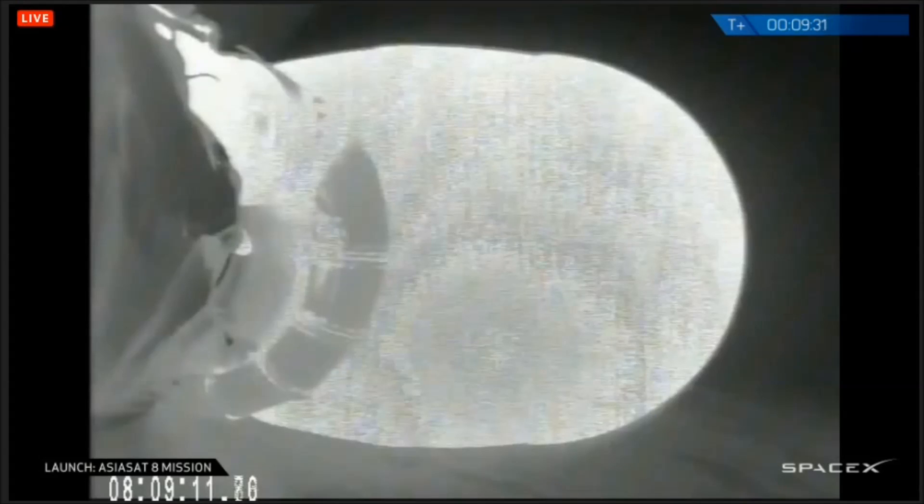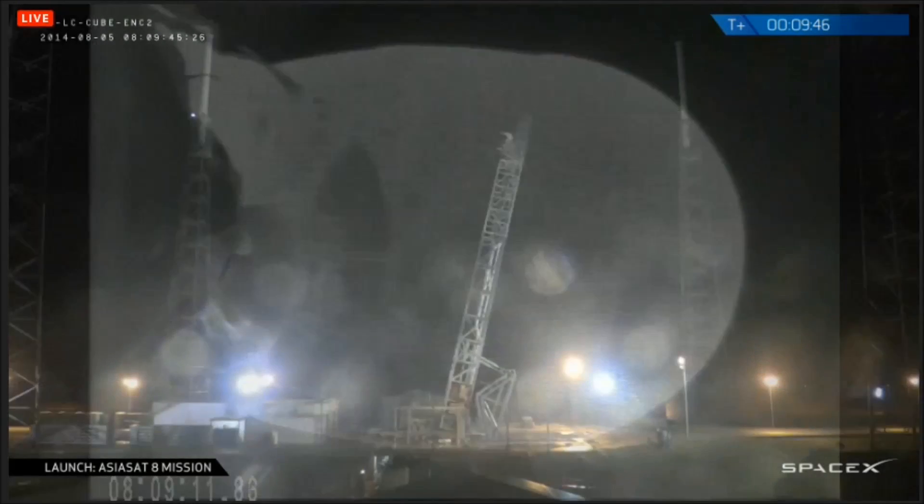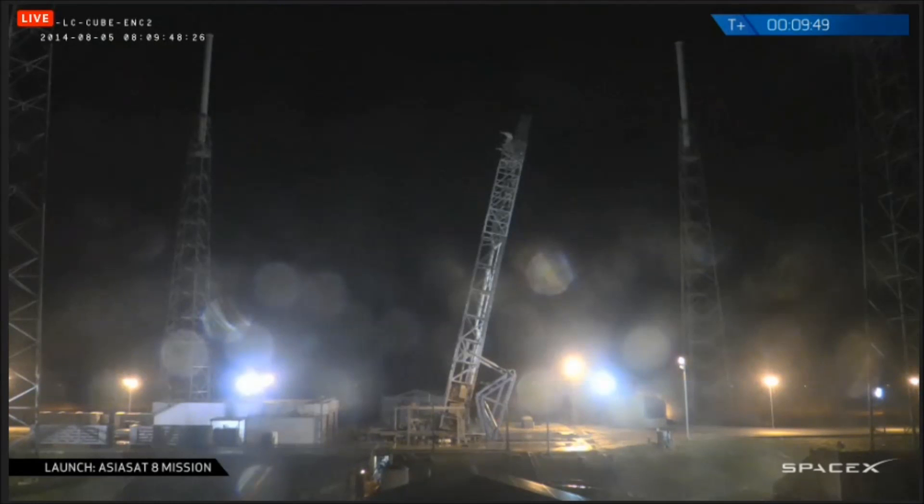It looks like we have another successful launch of the Falcon 9 rocket carrying the AsiaSat 8 satellite. As you heard, the first stage had a great flight, second stage separated, engine ignition, and payload fairing separation. Just moments ago we had shutdown of the second stage engine. The orbit looks very good for insertion into parking orbit. A little later in the flight we will have a restart of the upper stage engine to carry AsiaSat 8 to the final injection orbit.